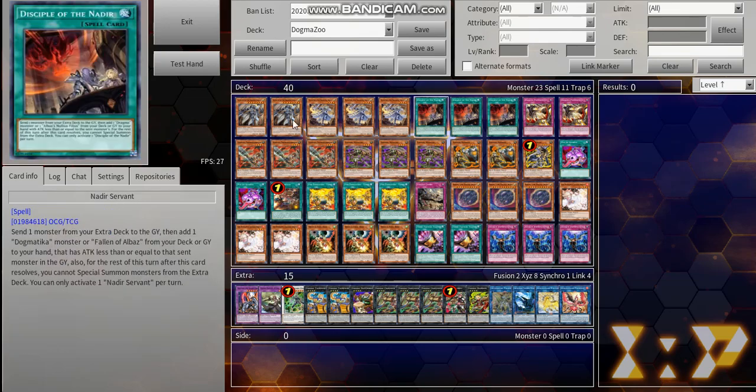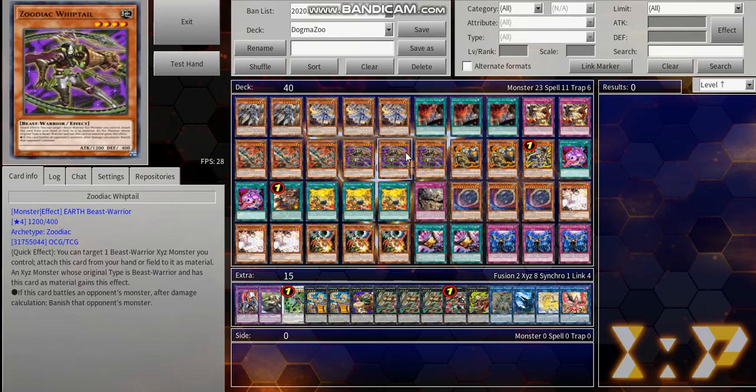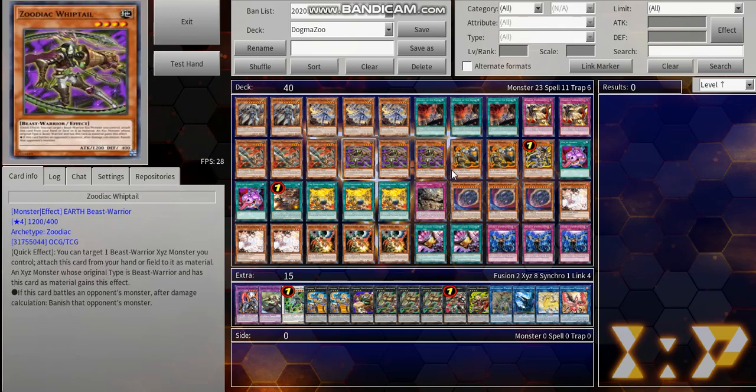Dogmatica Punishment is also a generic trap. You run some pretty nasty ways to get cards from your extra deck to the graveyard, and on top of that it has the ability to send your Titanic Lad, which can convert into a monster negate during the end phase. Two copies of Ecclesia and three copies of Nadir Servant — three because they are the main searchers. That's the Dogmatica engine.